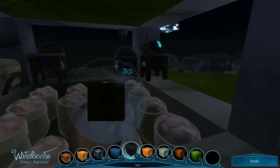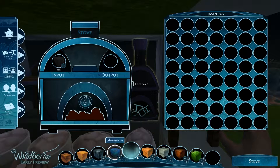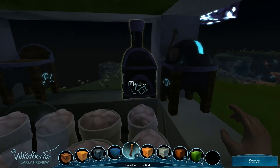Let's see. I've got some iron — that needs to go in here. No, that's granite. Iron goes in here. I need fuel. What is fuel? What is love? Baby, don't hurt me. Tree bark — can that be fuel? Excellent! Look at me, doing the stuff with the things.